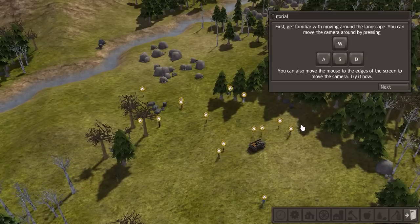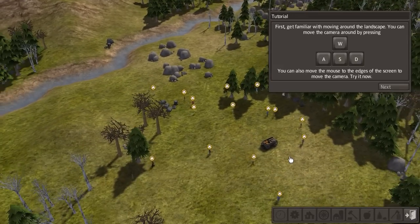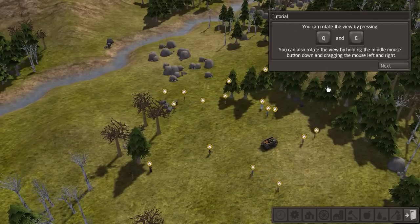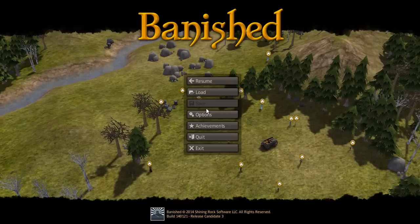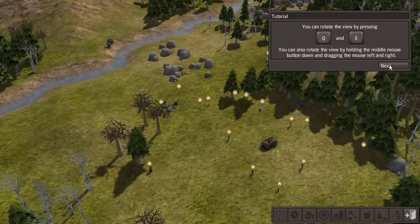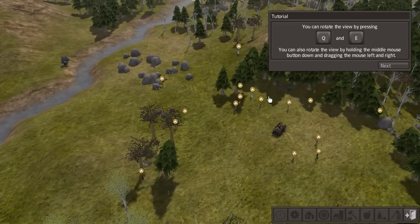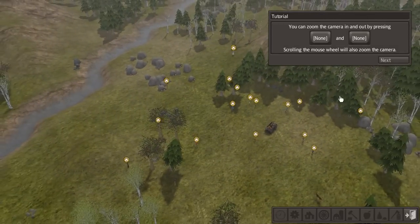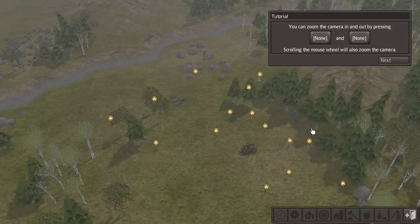You can move the camera by pressing those keys — I've already set those — or move the mouse to the edge of the screen. You can rotate by pressing those keys, and if you hadn't set them they'd show as none, so you'd have to go into options to set them. You can also rotate the view by holding the middle mouse button — good to know. Zoom the camera in and out with those keys as well.